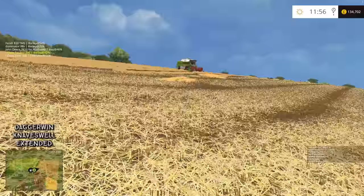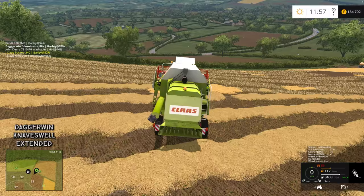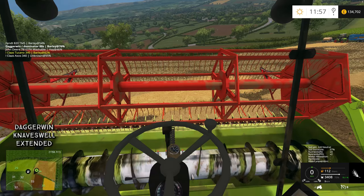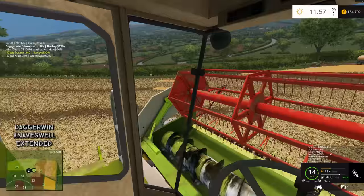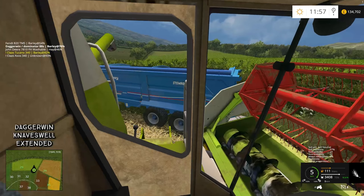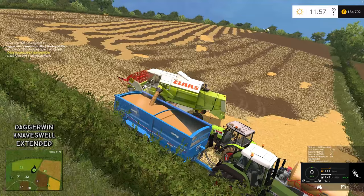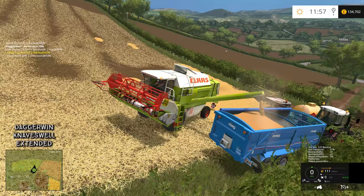We'll bring the Dominator over to the trailer. The thing about this Dominator is you don't actually have to take the header off to bring it down the road - you probably should, but I brought it here like this and it was okay. We'll unload straight into the trailer - it's just 54% for that trailer. As you can see there is a decent amount of straw. It has made a bit of a mess when turning, but on the whole that shouldn't be any issue at all for our baler, which is powered by our John Deere tractor.